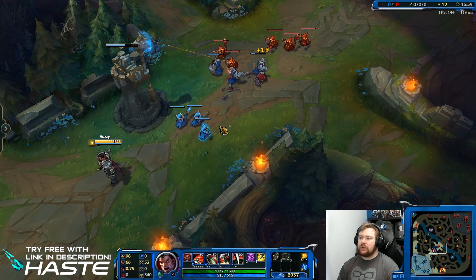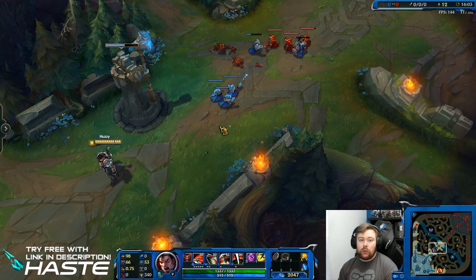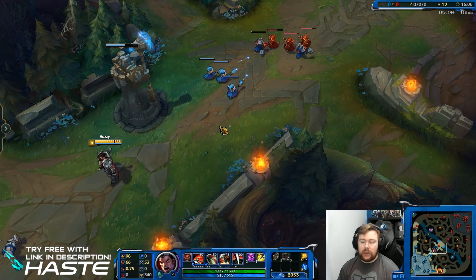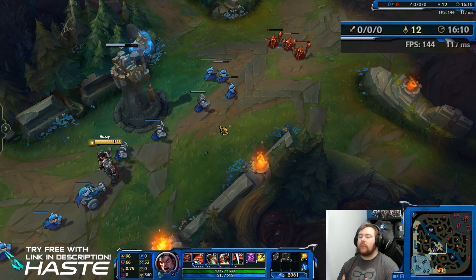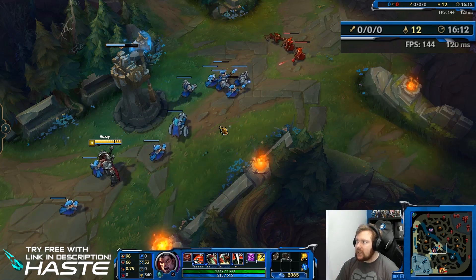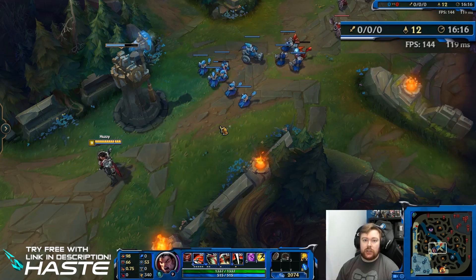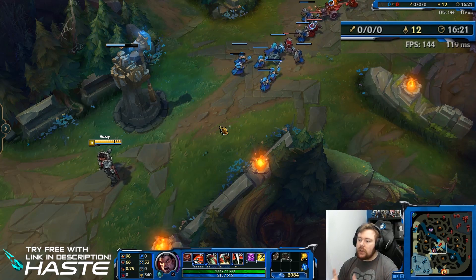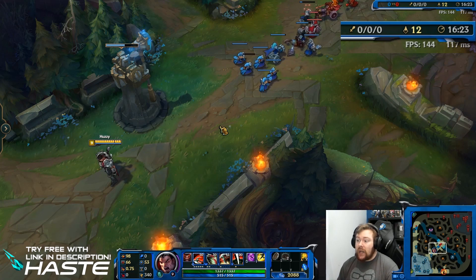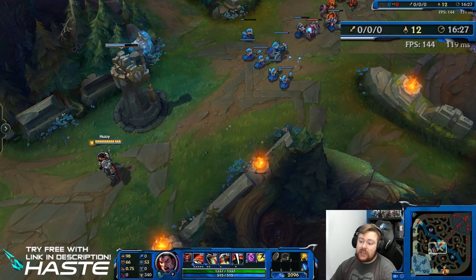I thought the best way to show you guys how it works is to do a live demonstration. So right now I'm on my North American account, which is also called Huzzy, like my main account on EU West. And in the top right of the video you should see a blown out version of my connection — you can see my frames per second, and also that I'm on 121, 119 connection. It's jumping a little bit, because obviously I'm in Europe connecting to North America.